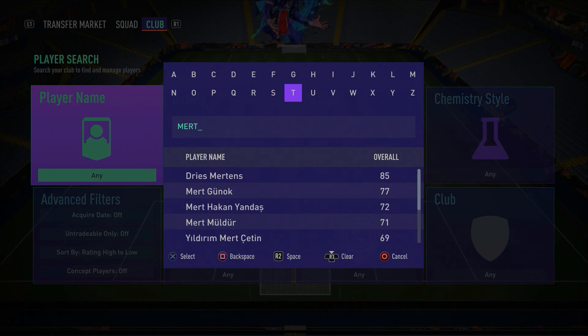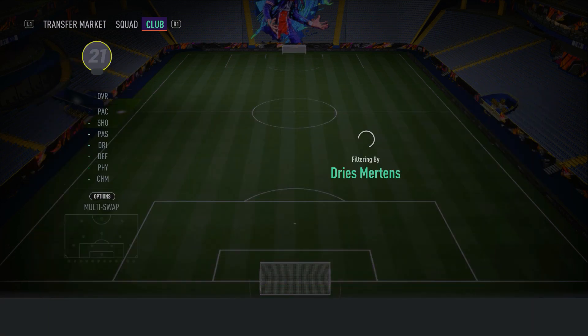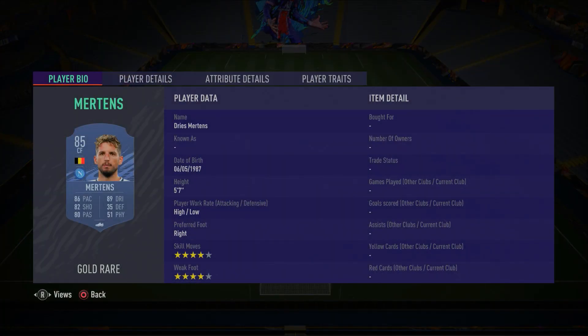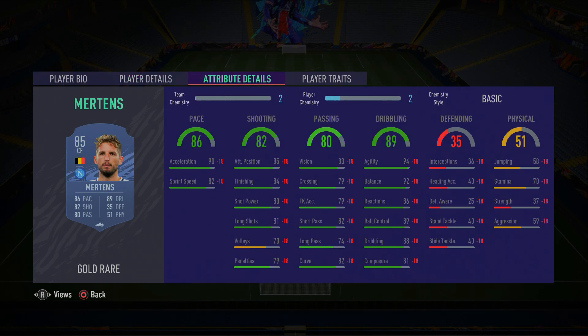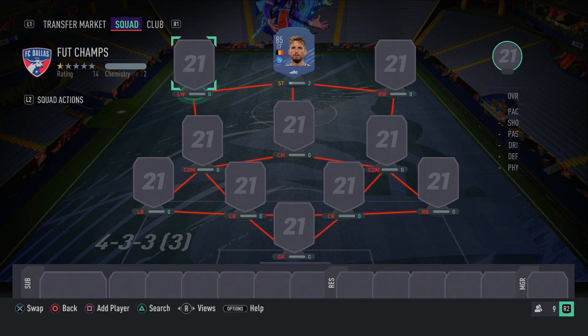In the striker position, we do have an incredible Belgian player — Dries Mertens, a player that I really like in this game. He's pacy, he's got very good finishing, high agility, high balance, ball control and dribbling. He's got four-star skill moves and four-star weak foot. He is a meta card and a player you guys should think about. His finishing is very good and more than likely he's going to hit the back of the net. Make sure you guys go ahead and pick up Dries Mertens.